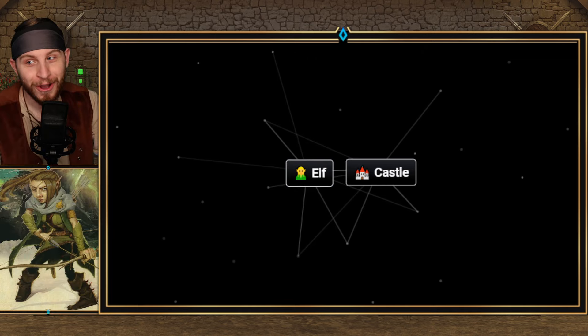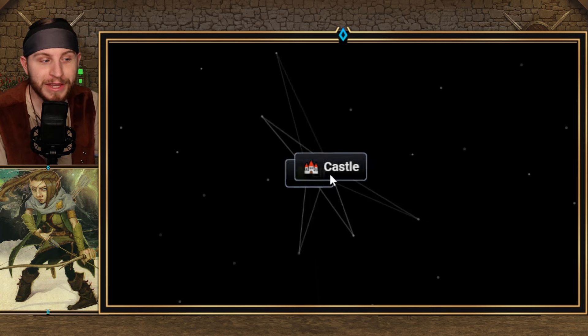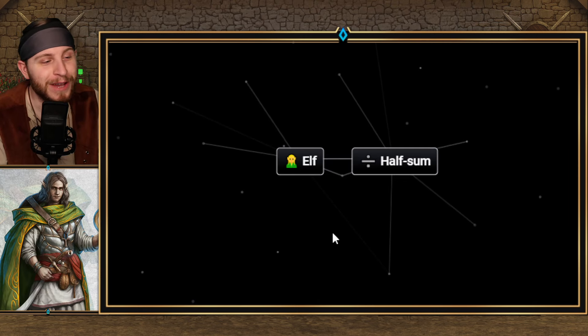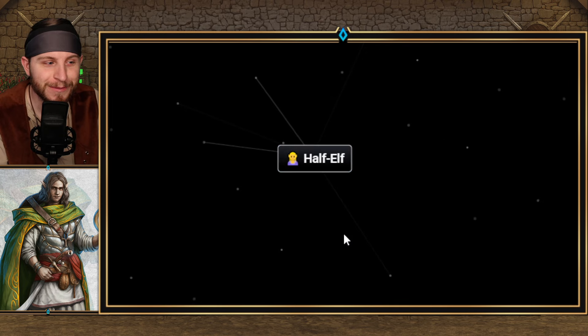Now going back to Gnome: if you combine Elf with Castle, you get Gnome. So we need Elf again — if you do Elf plus Halfsome, you get Half-Elf.